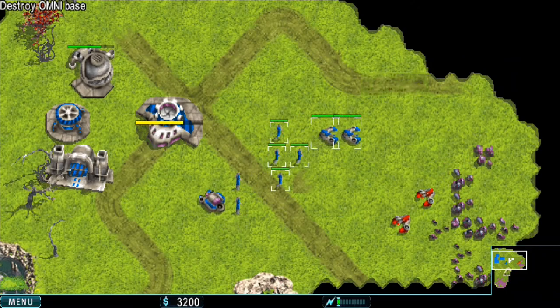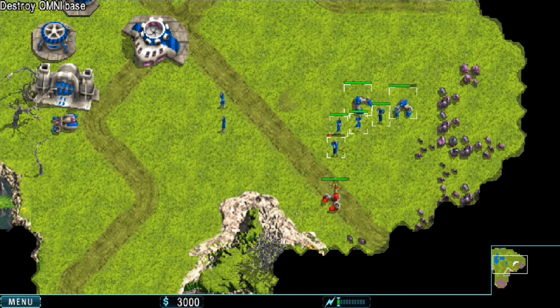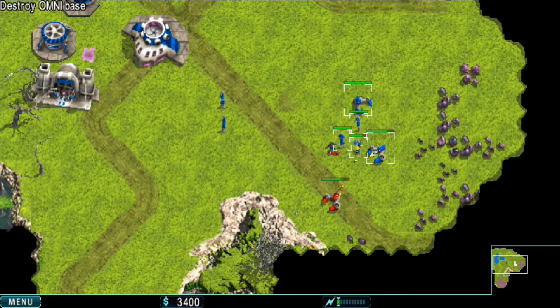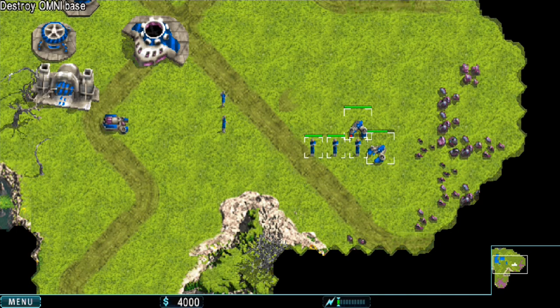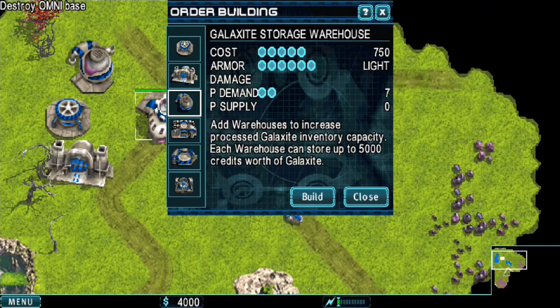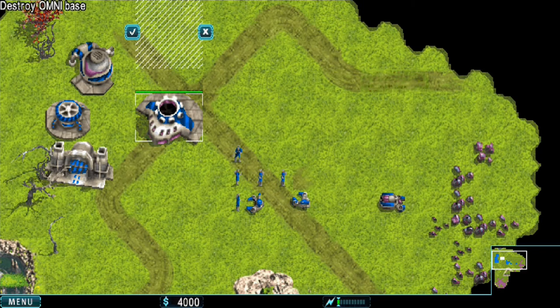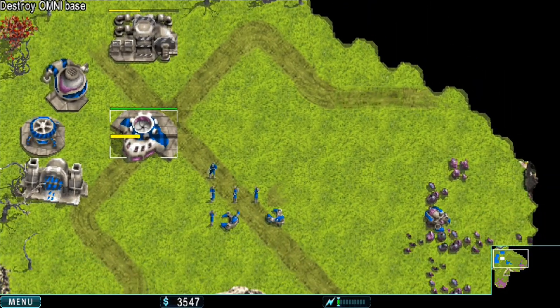We also want to build a storage warehouse for the things they bring back, so we have room for more money. And there are the first enemy units already — look at that guys, they're probably out scouting. Let's take those out. There are some resources down here that our mining rig is going to harvest.